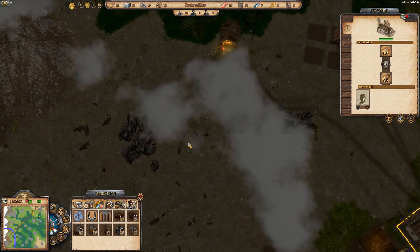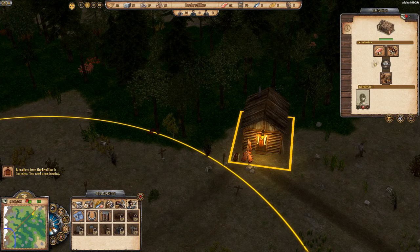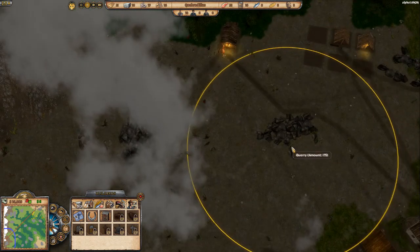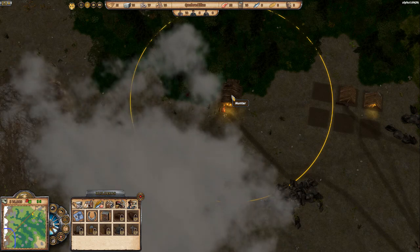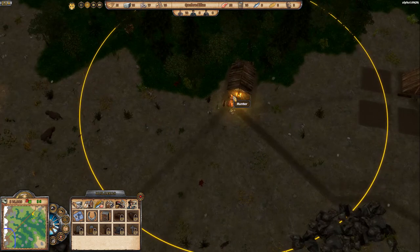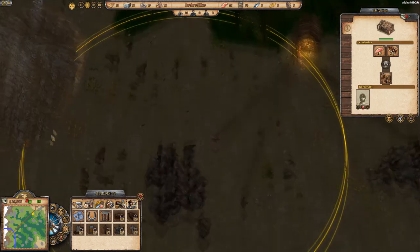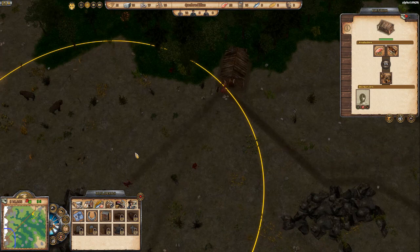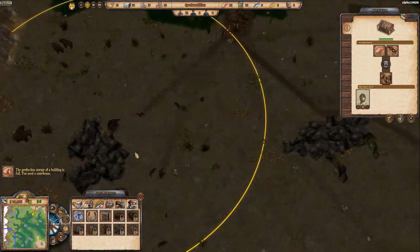Let's look at the hunter's hut — it's capped out on meat and has some leather, so it's doing well. When you click the work area circle on a building, you can define exactly where the worker collects resources. I set my hunter to cover all the local wildlife here. Once that wildlife or resource is exhausted, you can tell them to move to a new area.